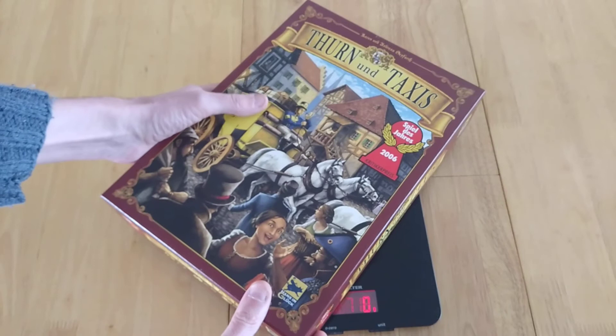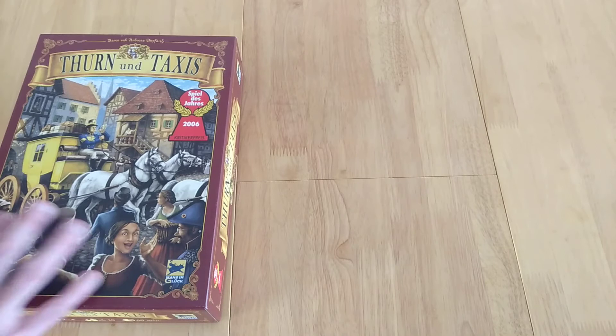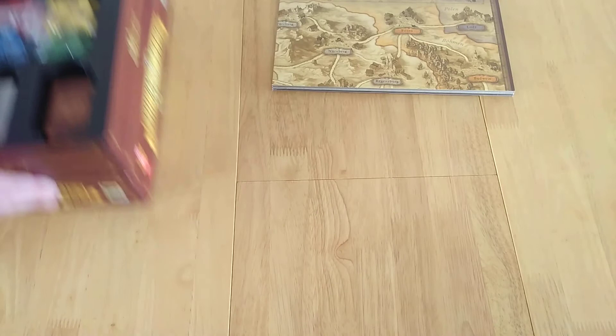Hey everybody, welcome to Amassed Games. My name is Simon and today I'm bringing you how to set up, play and review the game Thurn and Taxis — this is the first edition of the game which came out in 2006 and won the Game of the Year, the Spiel des Jahres, which basically means it's the best family-weight, easy to understand, easy to teach game with great depth and replayability.